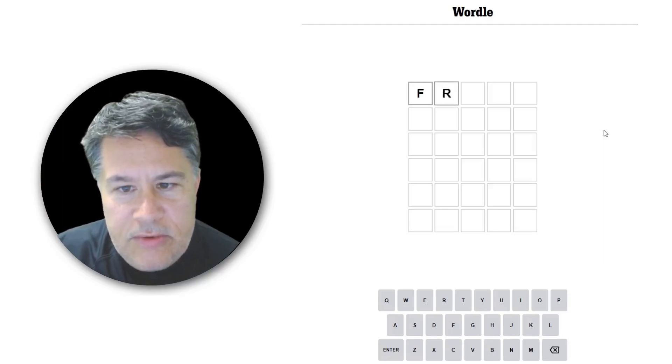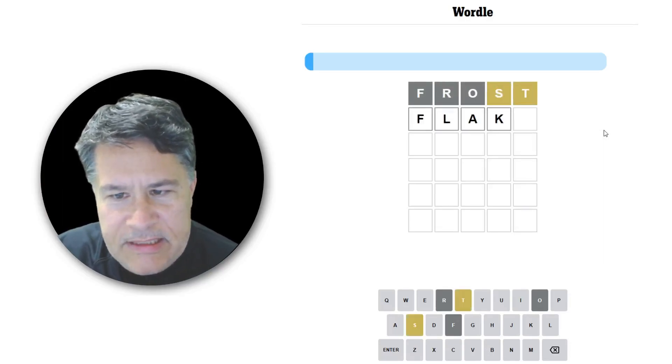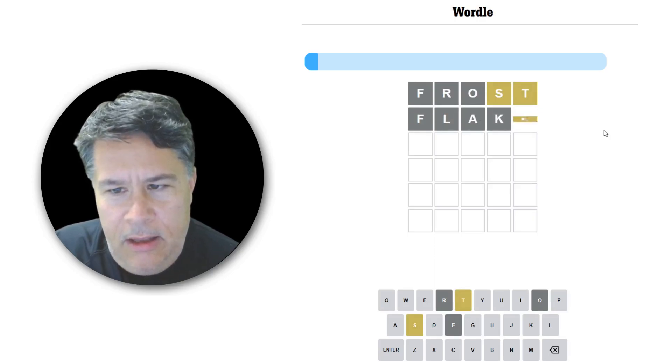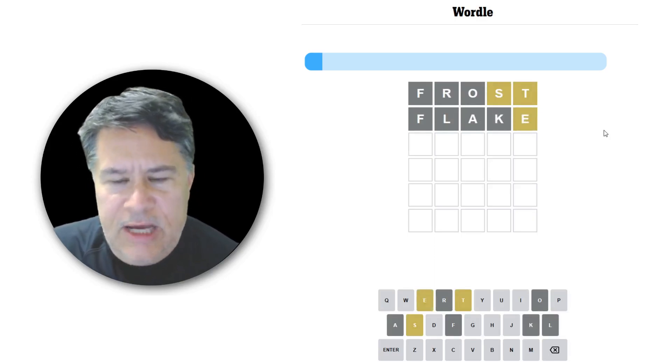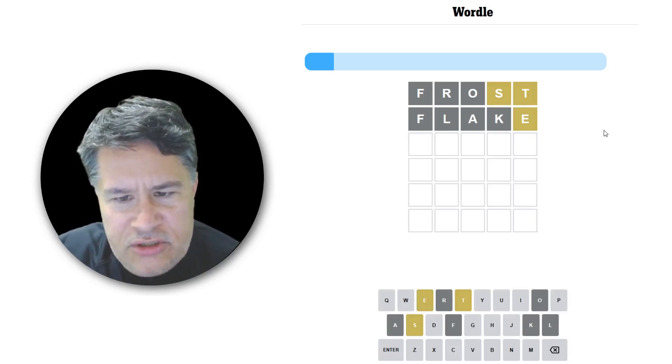All right, let's go ahead and punch in Frost, and let's then put in Flake. We got an S and a T — that's not bad. And we got an E. These come up a lot, this S-T-E sequence, and when they're all yellows it is somewhat disconcerting because there's just so many different options.